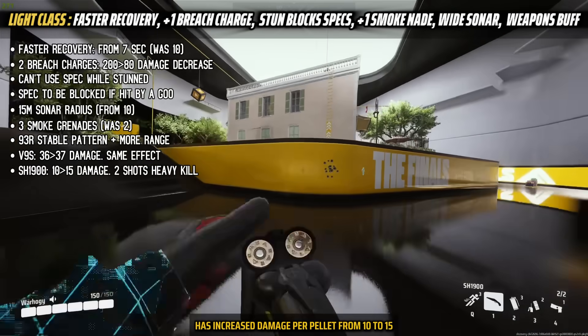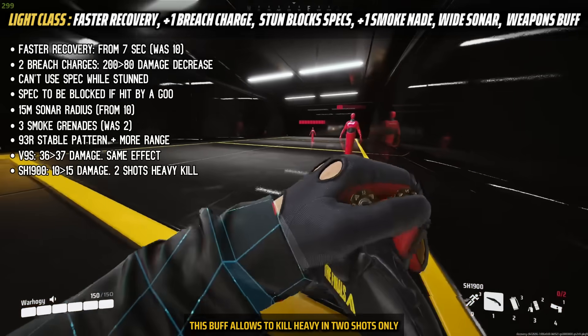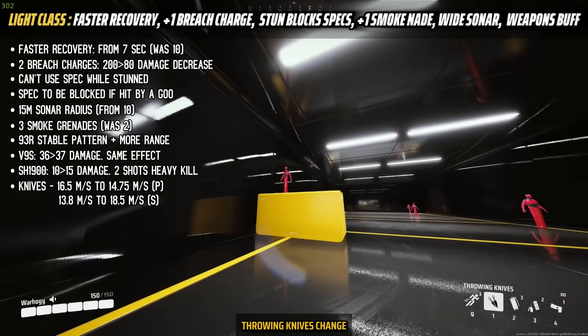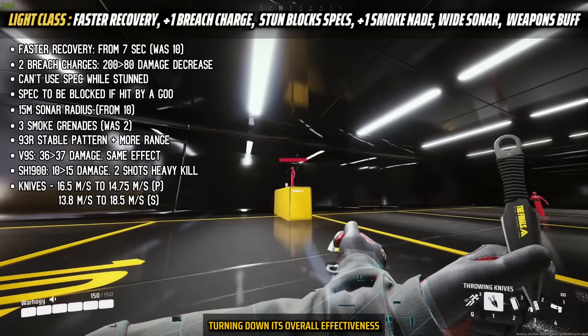The SH-1900 shotgun has increased damage per pellet from 10 to 15 but with wider spread. This buff allows you to kill the heavy class in two shots only, but you need to be closer than before. The Tronic knife change decreased the projectile speed for the primary attack but increased it for the secondary attack, reducing its overall effectiveness.